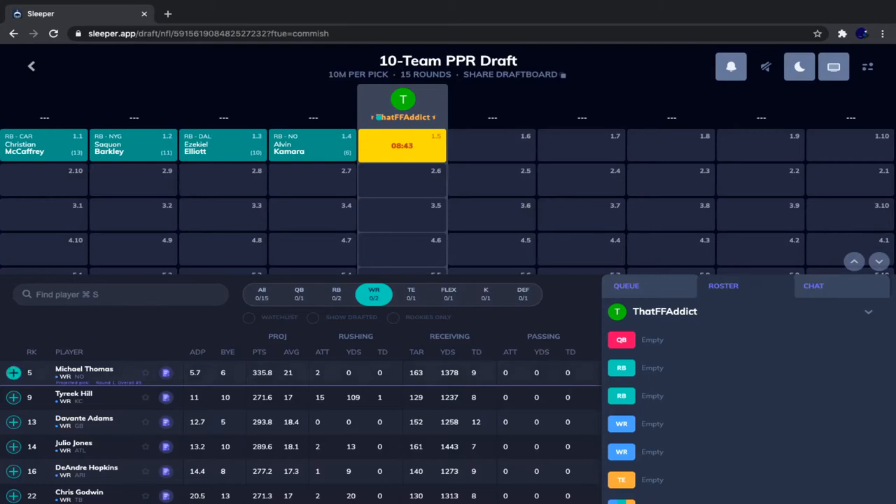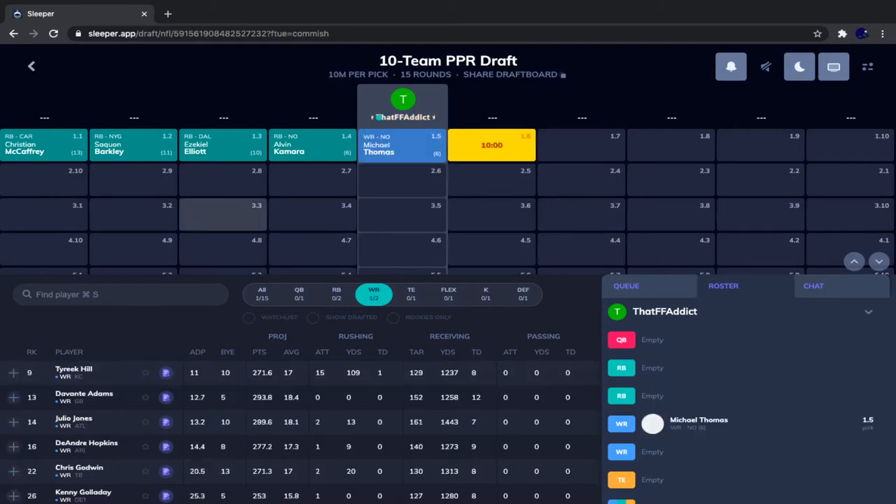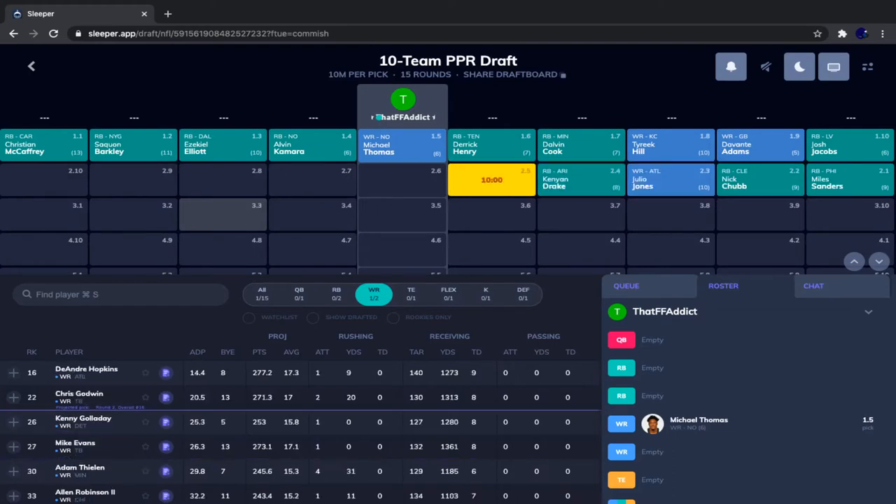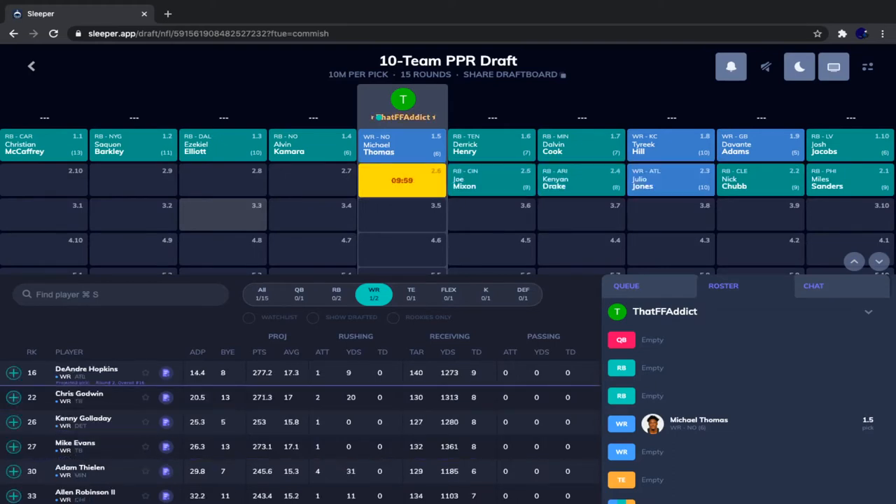We took Michael Thomas, then Derrick Henry went followed by Dalvin Cook, Tyreek Hill, Davante Adams, Josh Jacobs, Miles Sanders, Nick Chubb, Julio, Kenyon Drake, and Joseph Mixon. Now we are definitely going to take a running back. I don't want to take a second wide receiver unless we try the RB-zero strategy — but that might be something for another time. We'll stick to the plan and take a running back.